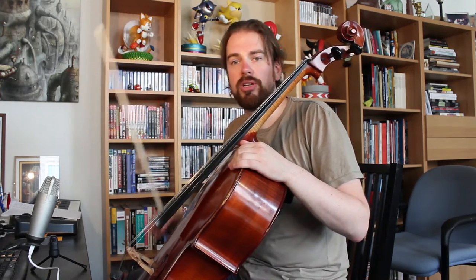Most attacks in Cello Fortress so far are pretty indirect, so I wanted to add something that I can trigger directly. What I made I called a big chord attack, because it is triggered by playing a big chord over all four strings of the cello. This big chord attack does a knockback, knocking back all players from the center of the screen towards the side. It looks something like this.